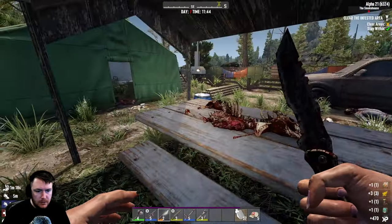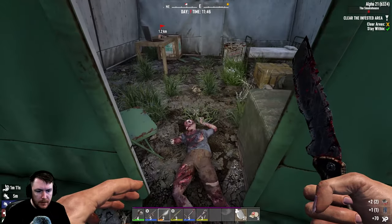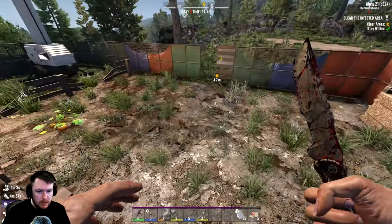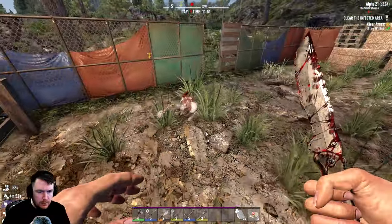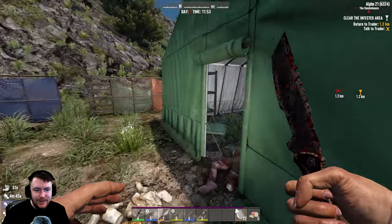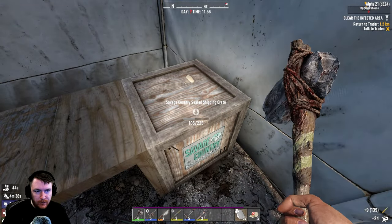Nice. Cooking skill book is always good. A couple of repair kits — that's beautiful. Why are they here? Is that it? There were three zombies! I rode all that way for three zombies.